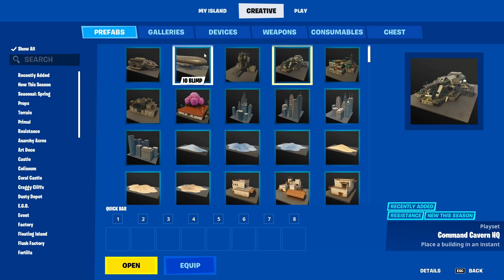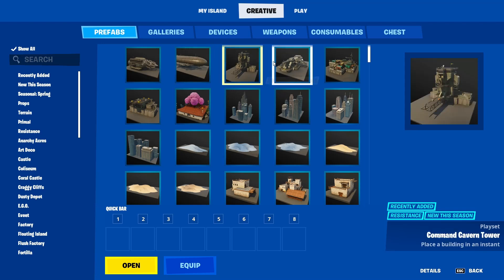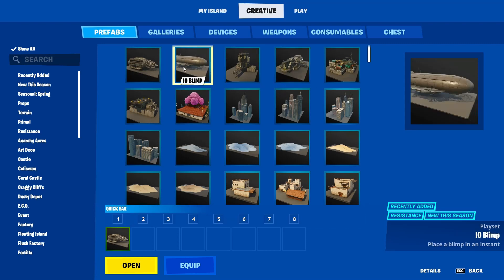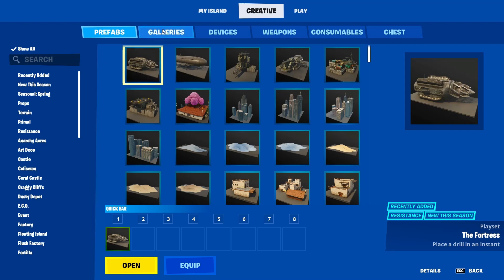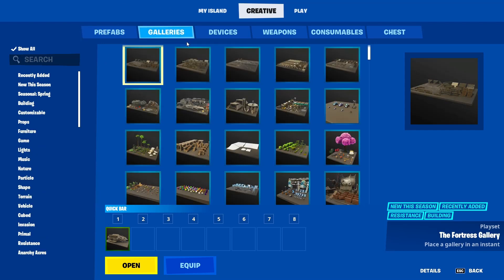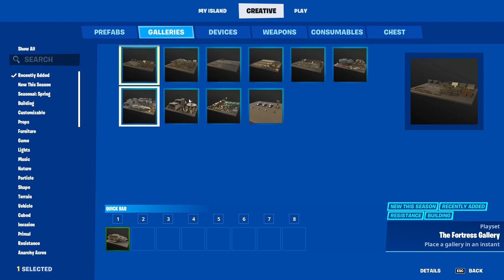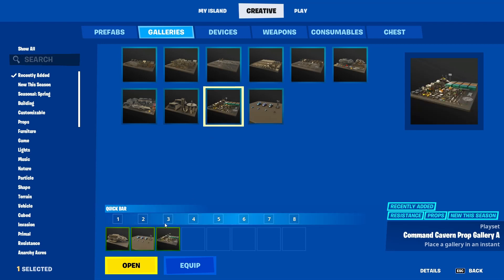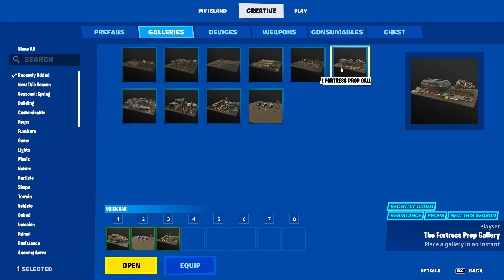Thank you Epic Games so much. I understand these couldn't be perfect and there is one glitch with the Fortress that I'll show in a second. Before I criticize the glitch, I understand there are going to be some glitches because of how many they released this update. We also got the Rocket League prop gallery and the Command Cavern prop gallery, which are pretty cool, along with all the galleries for all this stuff.